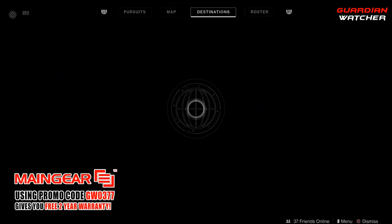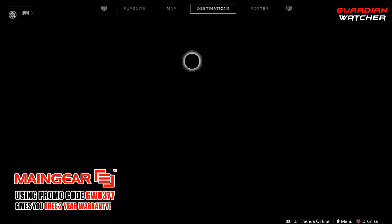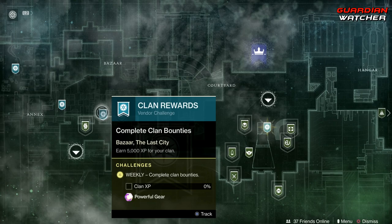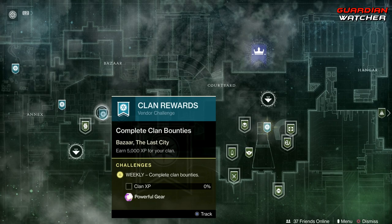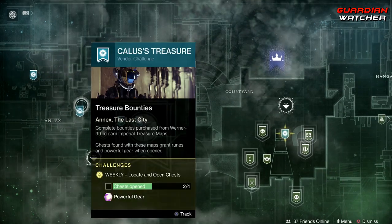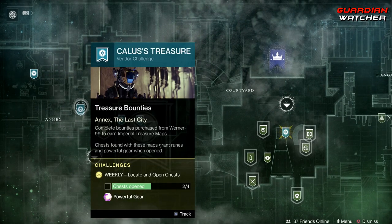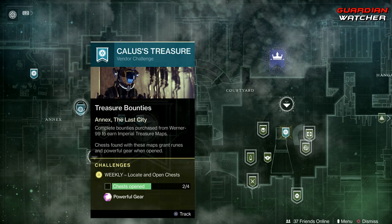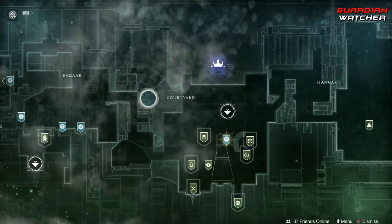As for the weekly reset, we're going to start with the Traveler. For our core, we need to do 20 bounties, get 5,000 XP for the clan, forge two weapon frames, and complete two chest openings. I don't know why I still have that last one, but I do.